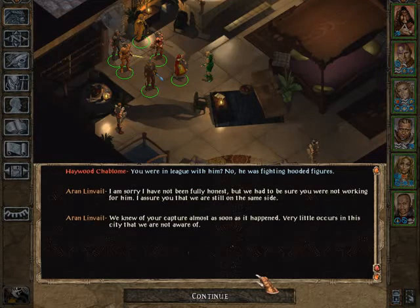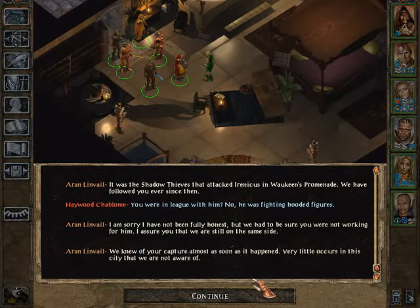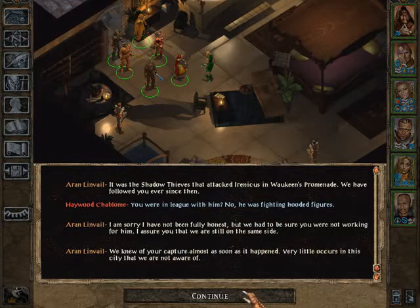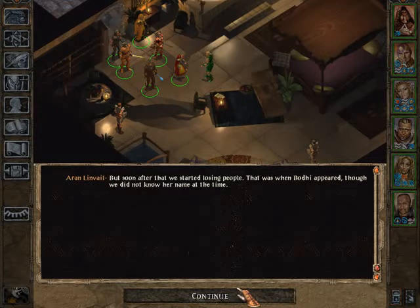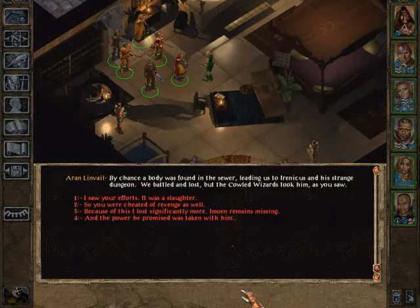The attack of the thieves actually gave us an opportunity to flee his dungeon, so I guess we have to be grateful that they attacked him. I don't really see why that has to be a big confession. We knew of your capture almost as soon as it happened - very little occurs in the city that we are not aware of. We paid little mind even though it was done outside of the city. We thought the simple kidnapping was nothing to be concerned with, but soon after we started losing people. It was when Bodhi appeared - though we did not know her name at that time - members were threatened or seduced into her guild and none were seen again. By chance a body was found in the sewer leading us to Irenicus and his strange dungeon. We battled and lost but the Cowled Wizards took him as you saw.